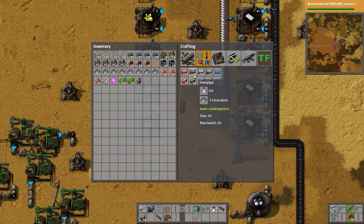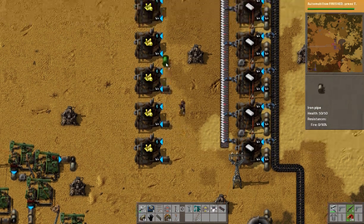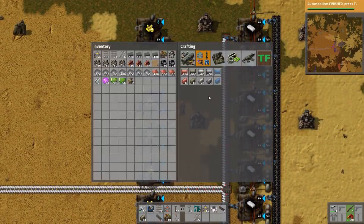We probably don't have enough — well, we might. We need Prolium Gas. That one's going to be tough. I'm going to have to underground that plastic. And we need Water.